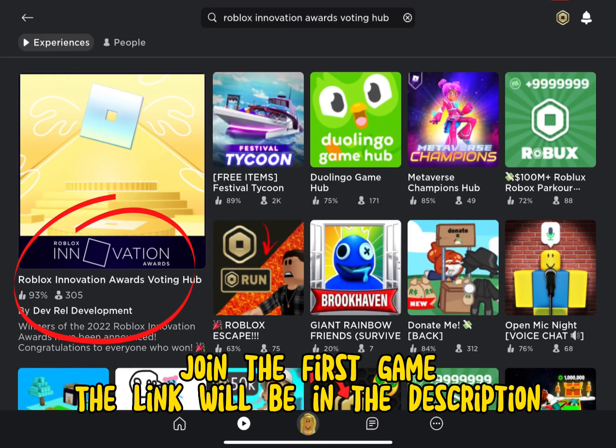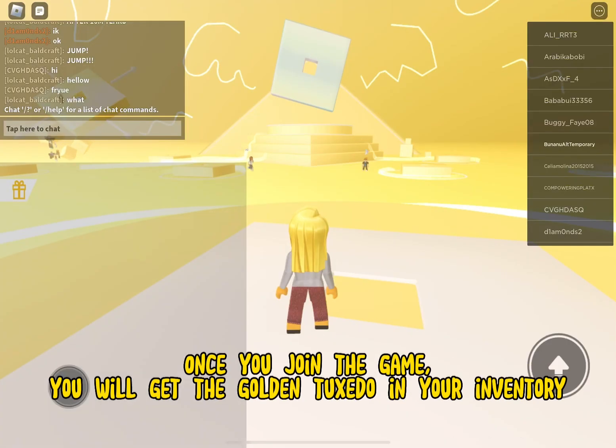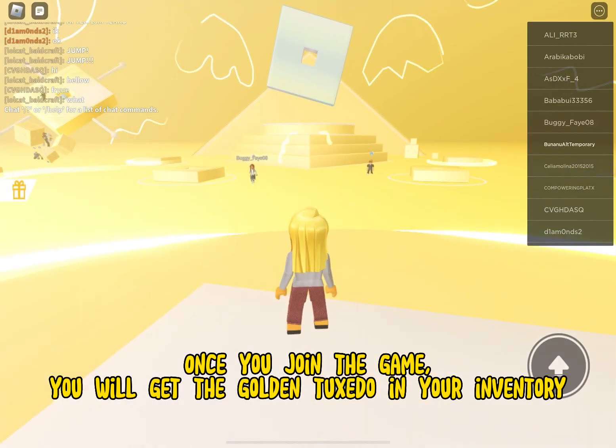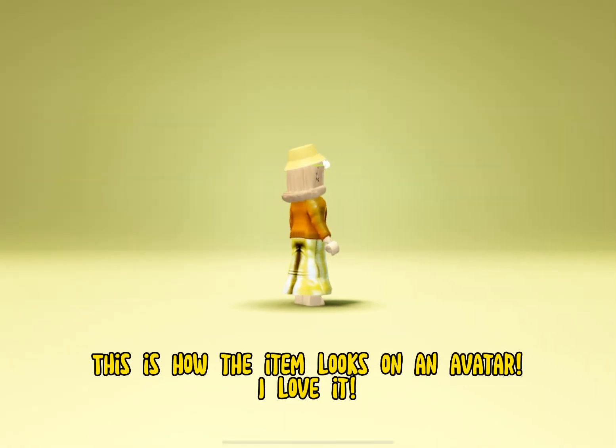Join the first game, the link will be in the description. Once you join the game, you will get the golden tuxedo in your inventory. This is how the item looks on an avatar, I love it.